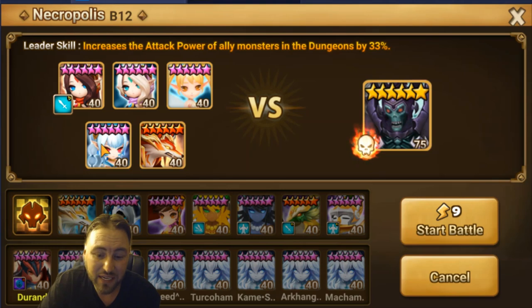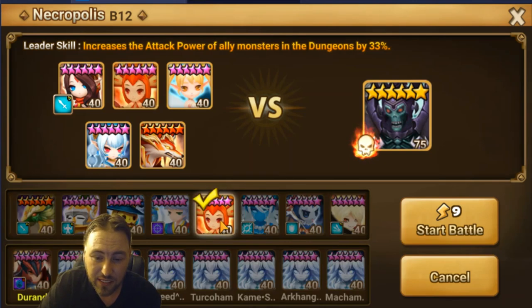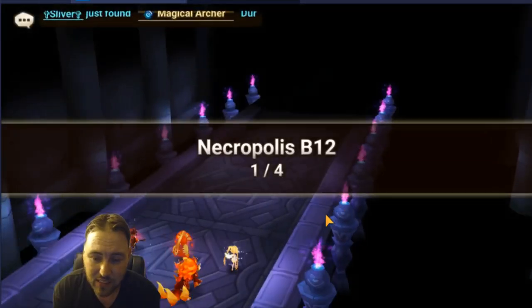Maybe in the future I'll do a video on this mid-game account without twins for those of you who don't have them. But for now this is my team. You can also replace her with a Colleen — Colleen is very very good. I've actually run it with Colleen there, so I'll do two runs. We'll start off with Colleen first, then throw in Deva so you can see the difference.